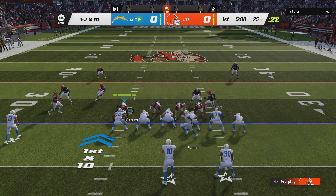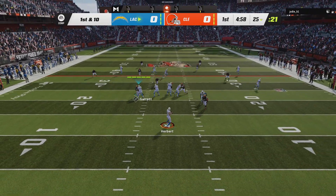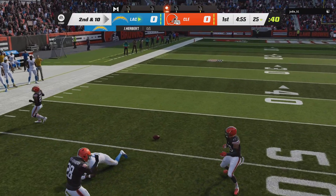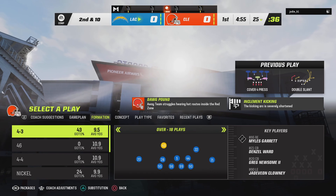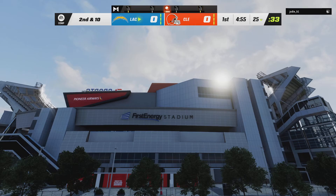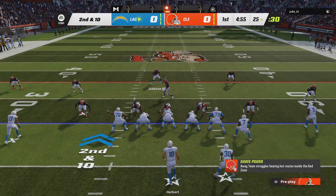They'll send a receiver in motion left. Herbert to throw right away, and that is incomplete. Even the greats in this game, and he certainly qualifies as one of them, they're going to have trouble if they continue to throw into double coverage. He better be careful — throwing into too much double coverage, he might have a couple of them picked off.